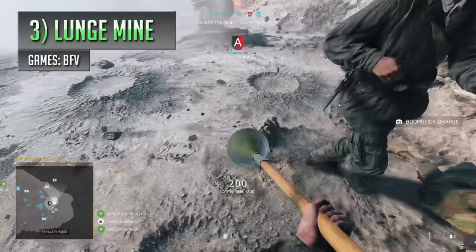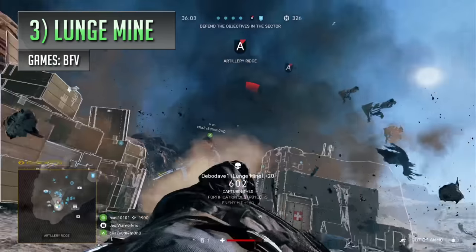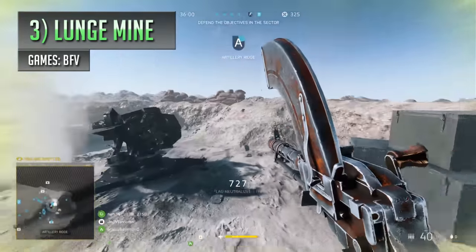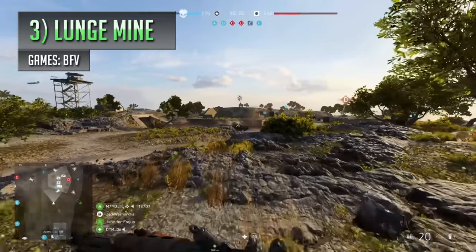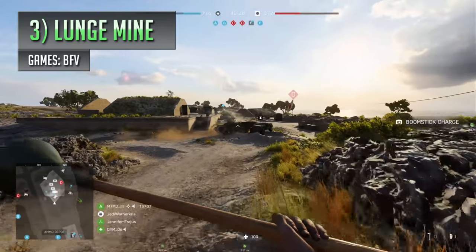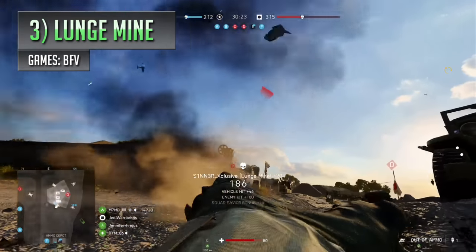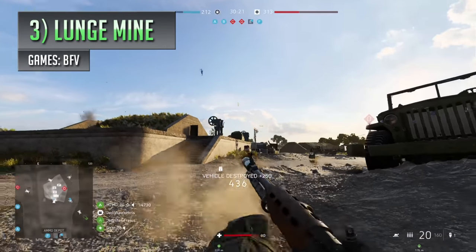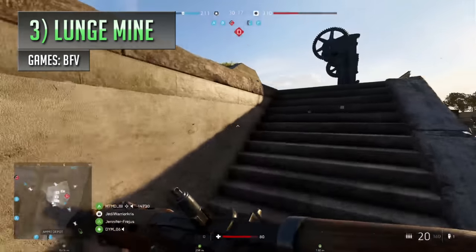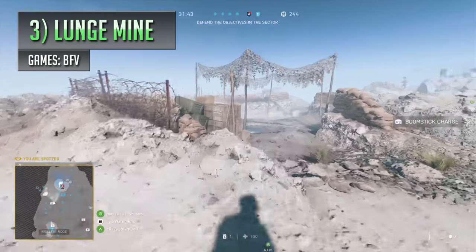In third place, we've got the Battlefield V Lunge Mine, aka a bomb on a stick. A bit of a crazy gadget which was literally a suicidal thing to use in real life. In the game, it kind of plays out in a similar way to a bayonet charge, where you hold it out and run towards your target while screaming your head off. The difference is, the lunge mine explodes when it comes into contact with a surface, blowing down walls, inflicting loads of damage to tanks, and of course, turning poor infantry players into lasagna. Fortunately for the user, the mine's explosion isn't going to outright kill them, like it probably would in reality, inflicting a pretty small amount of damage whilst knocking them back a bit instead.